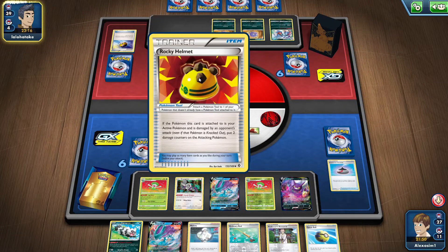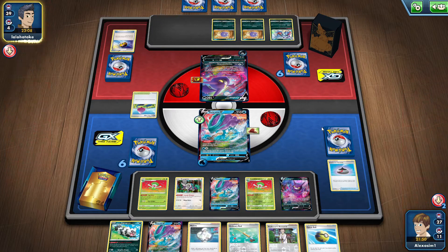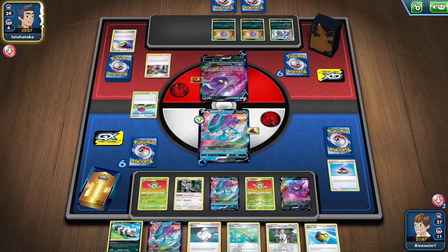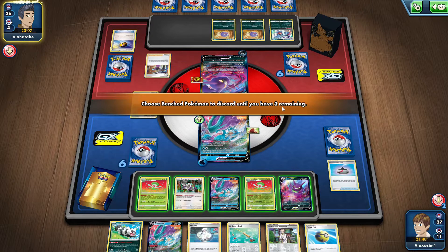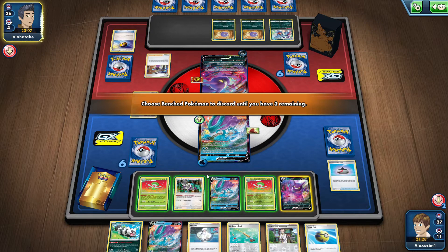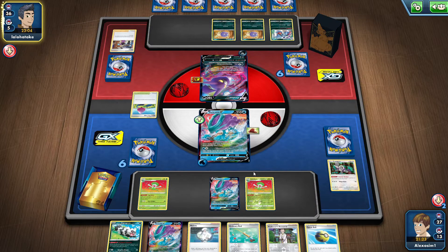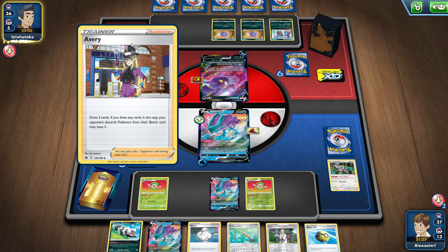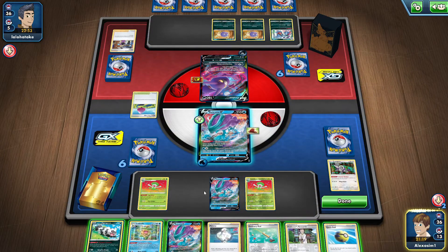I guess we're going to have to let this Crobat destroy us. That's nice — no healing, not like I had healing but that's fine. I discard some Pokemon, that's fun. We're probably going to go with the Crobat and Oranguru — we have Ordinary Rod anyway so we should be good. That may have actually been a blessing in disguise since now we can play another Crobat, which is actually pretty good.